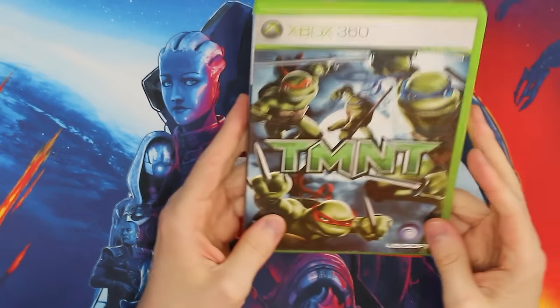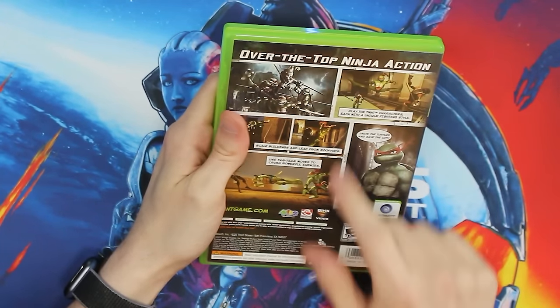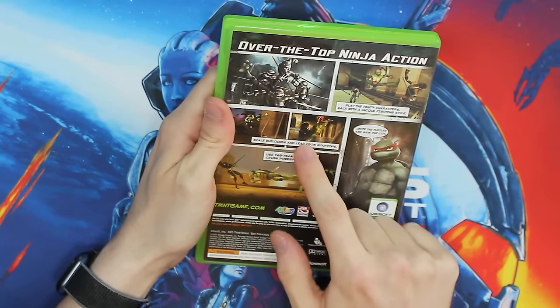Then we move on to the next era of Ninja Turtles. Here's where the 2003 era ends and where my happiness ends as well. We move on to TMNT 2007. God almighty, if there's a game I can't stand, it's this one. Ubisoft publishes this one for the movie that came out that year. 'Over the top ninja action. Play the TMNT characters, each with a unique fighting style. Unite the Turtles, save the city, scale buildings, leap from rooftops.' Yeah, okay, give me a break.